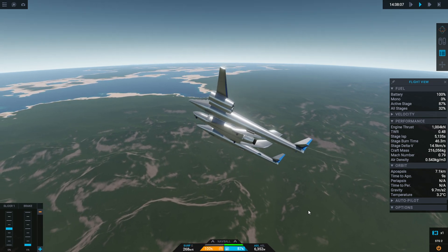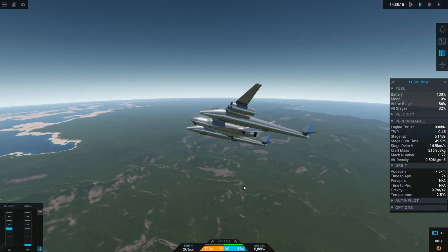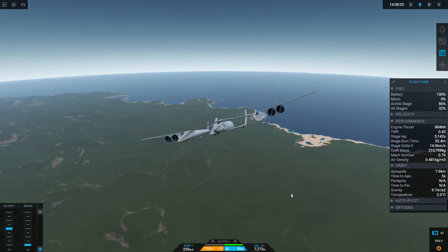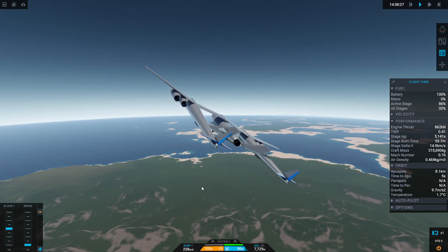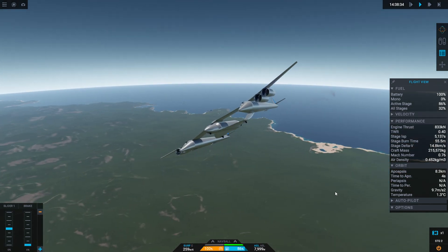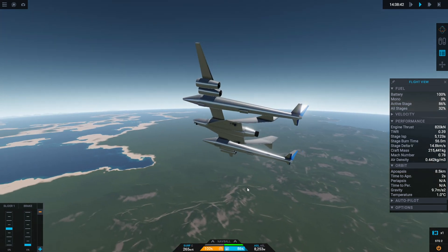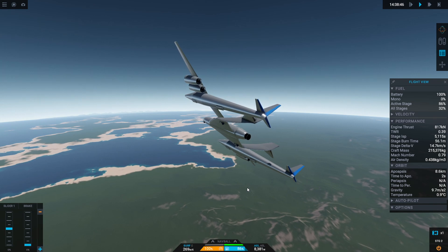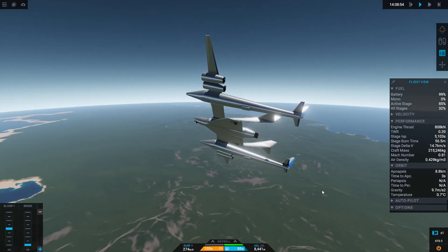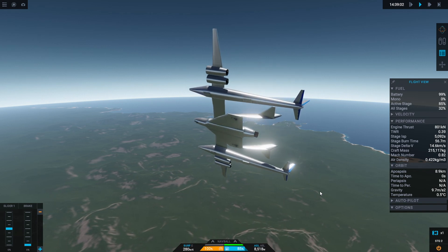I want to get to at least 10,000 meters height before we launch the main capsule. It would probably go higher but that means we'd have to wait around all day. Let's turn around to face the launch site. We'll keep our height gain going — whoa, I've started banking over a little bit too much, but it doesn't matter. This is not realistic, it is a game.